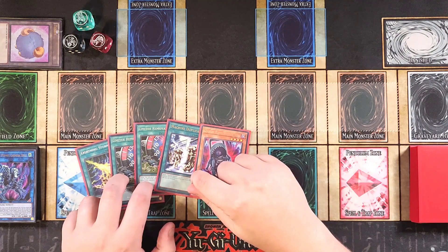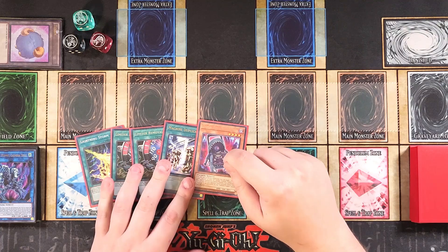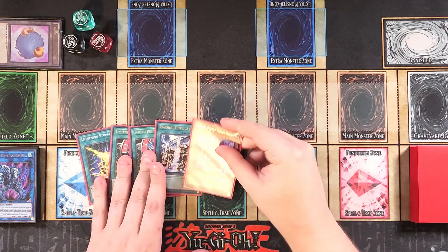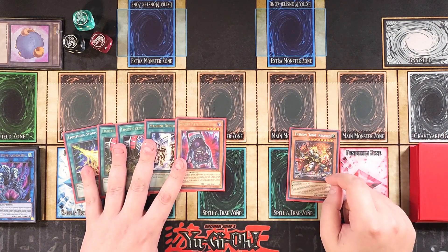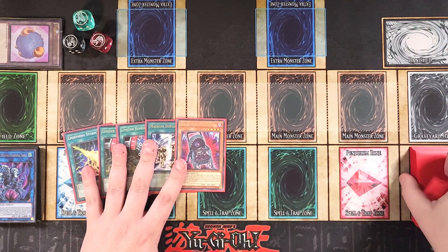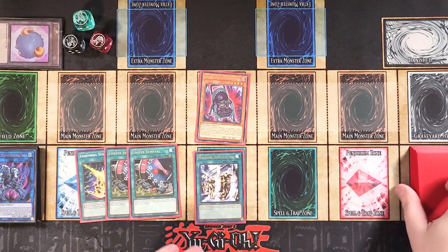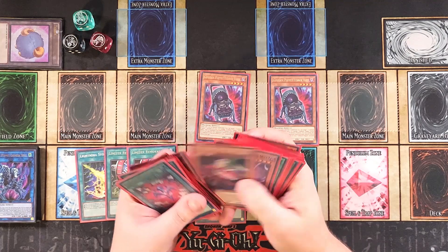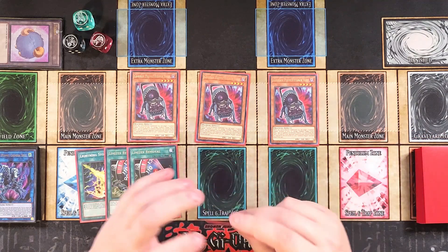The funny thing is we can actually make Terror Baby go up to like 2,000 attack points and have three of them on the field — that could be how you OTK the opponent. You can Machine Dupe it, bring out two of them, drop double Limiter Removal, then drop Lightning Storm and go in for like 6,000. This is hands down to me the creepiest card ever created — comment down below what you guys think is the creepiest card ever. We're going to normal summon Terror Baby and activate Machine Duplication, since it has 500 attack points to special summon out two more copies. At this point your opponent is probably going to scoop because you're playing three of the creepiest cards on the field.